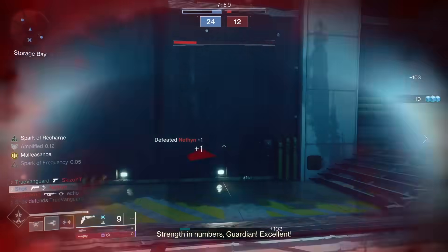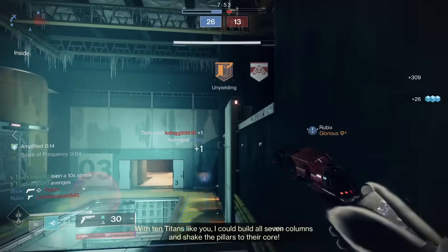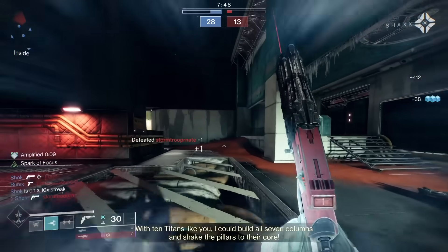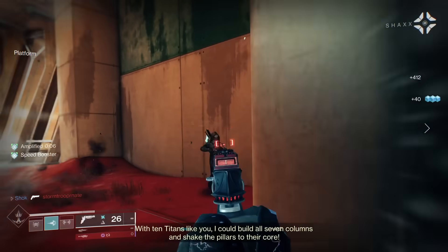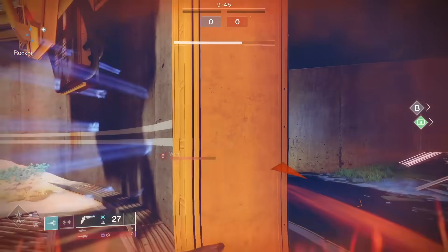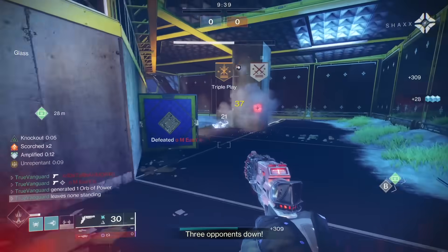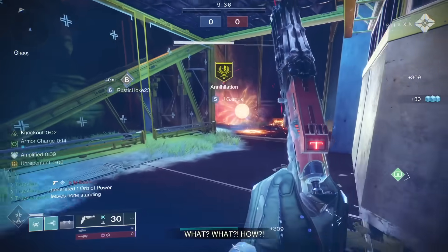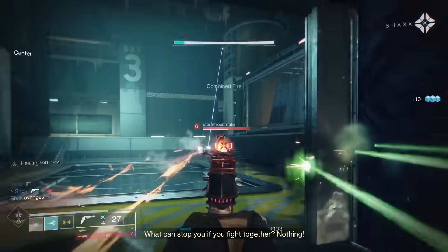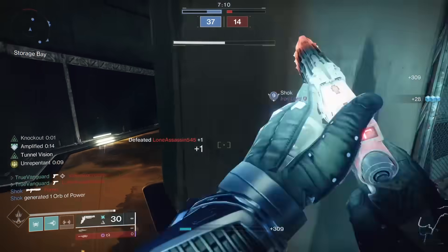After weeks of feeling the meta slowly whittle down to what we've got right now, eventually I got tired of it and said, 'F it, we brawl.' I swapped over to my Titan, whipped up a build that's all about getting in the middle of the enemy team and causing chaos, and full sent on it. The results were a lot of fun — I encourage you, just watch the gameplay. It's fun, it's fast-paced, it's dynamic. It's what Destiny, in my opinion, should be.